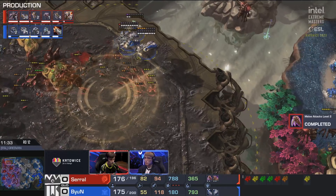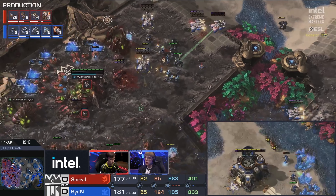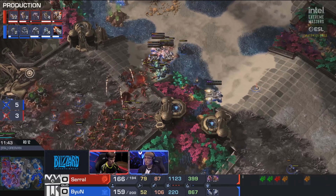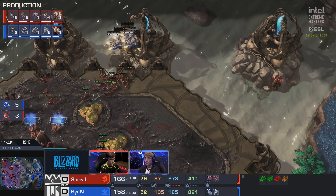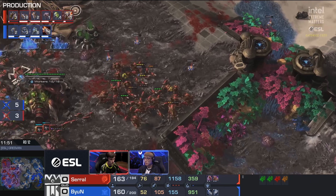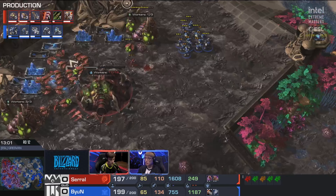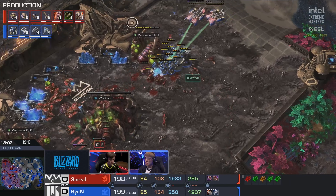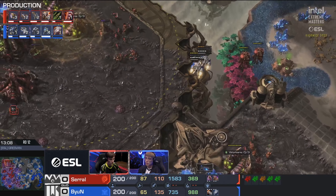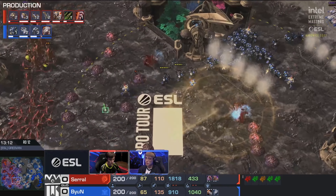Bjarne wants to keep the momentum going, but the Zergling-Hydra composition is holding on. They call him Micro Jackson for a reason — just impeccable control, trying his best to obtain the victory by out-controlling and out-pacing the opponent. Some big Widow Mines on that ramp! Serral needs to explode more into backstabs right now. He ventures out onto the map, sees the Terran army and goes back. It's also because of the relentless Medivac drops going back into the main base. I wouldn't mind seeing a couple of Spore Crawlers right there on the ledge of the main — that would have been really sweet.